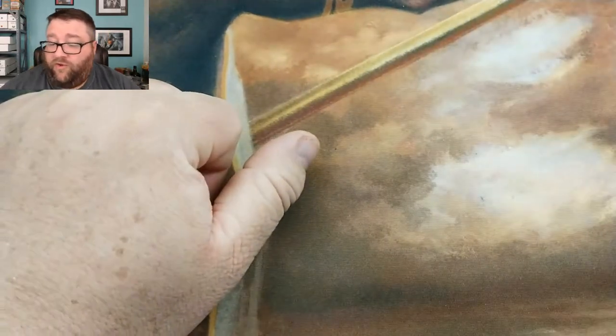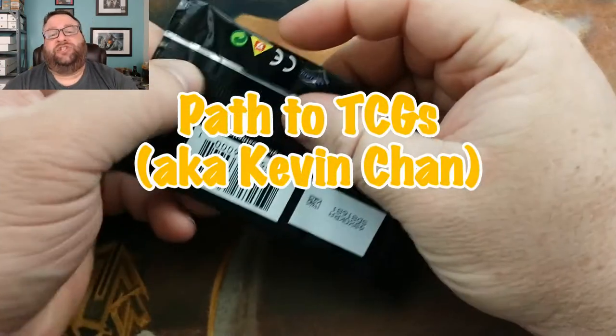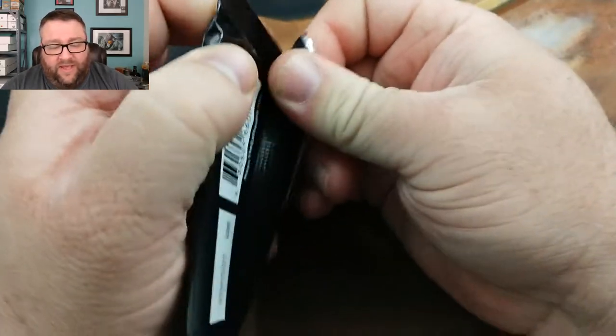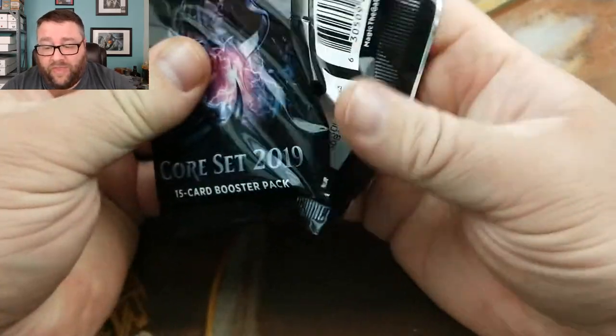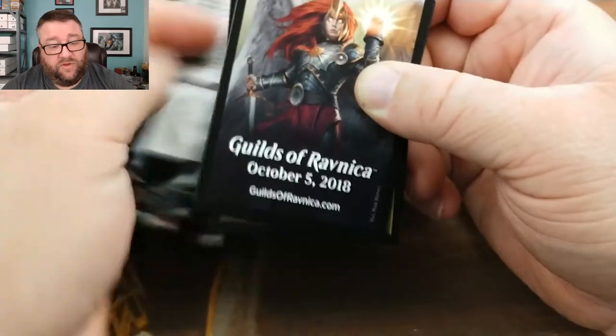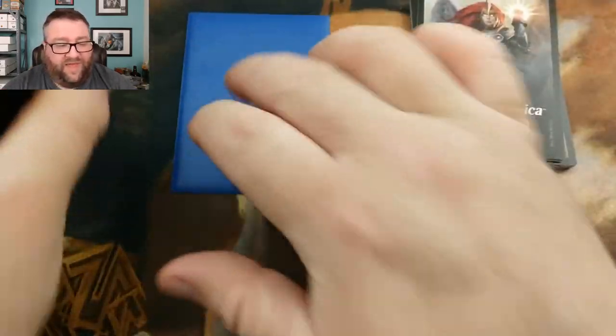Now we go on to our next one, which is going to be Path to TCGs, also known as Kevin Chan. Known Kevin for a while. He is at the $4 Booster Pack Crew Member level, so he gets a booster pack. He also gets a foil basic — we'll go ahead and pull a random one out.